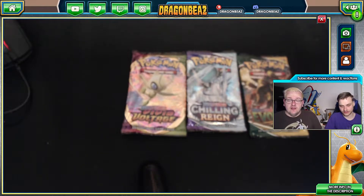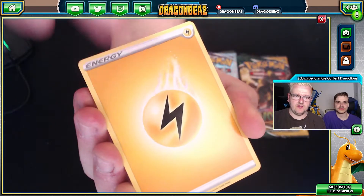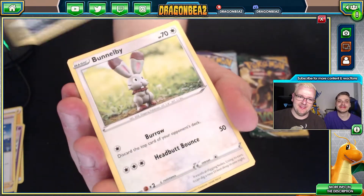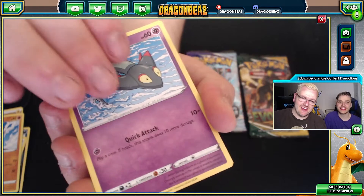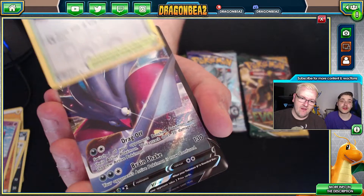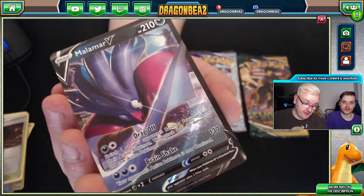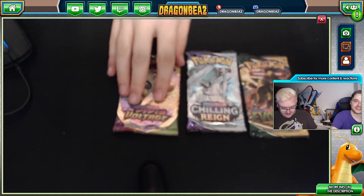So we've got Chilling Reign and we've got Vivid Voltage. Electric Energy. So we've got Electric Energy, Burning Scarf, Indeedee Female, Skylar, Impidimp, Bunnelby — that's cute — Phantump, Galarian Farfetch'd, Dwebble, Galarian Mine, First Hollow. Oh, that's a good start. Malamar! Oh, that's cool. That is very cool — that is a very good start. So that was the Rebel Clash. That's a cool card. Brain Shake. I've got a Soul Ditch.